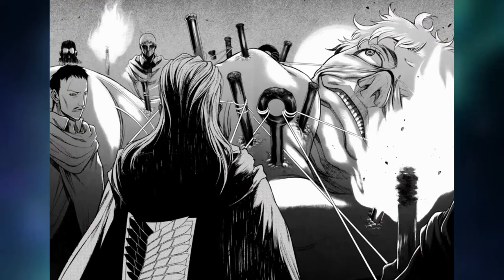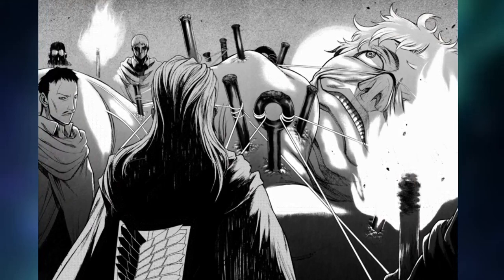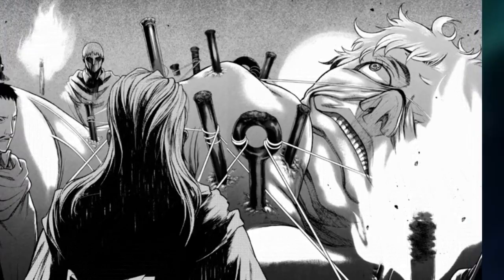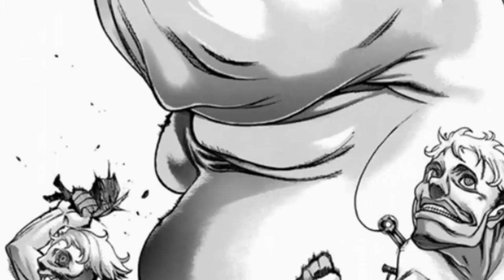Then they tried to slash him and cut him in different places to discover its weak point, but they didn't manage to find it. In the process, the titan broke loose and started to kill the soldiers, and out of nowhere a group of titans arrived, led by the infamous Mammon who had attacked the city before.